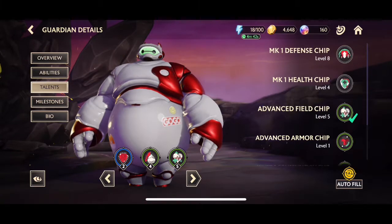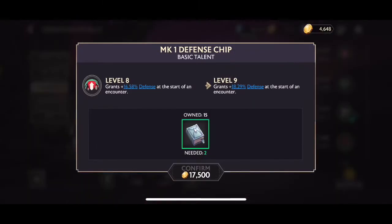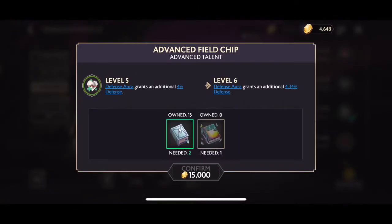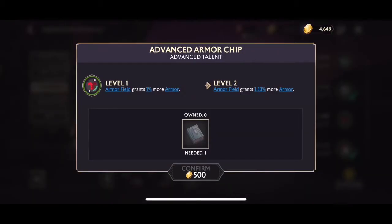Moving over to his talents, the basic ones: the first just grants more defense, and the other one is gaining more health at the start of the encounter. Moving on to his advanced talent, the defense aura grants an additional 4% defense. The next advanced talent: the armor field grants 1% more armor, and this scales up as you go up.